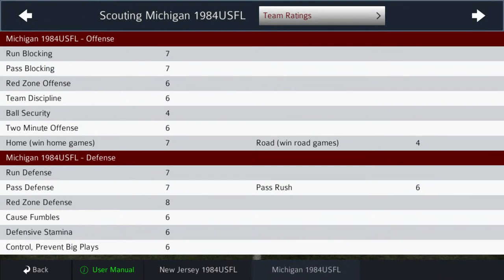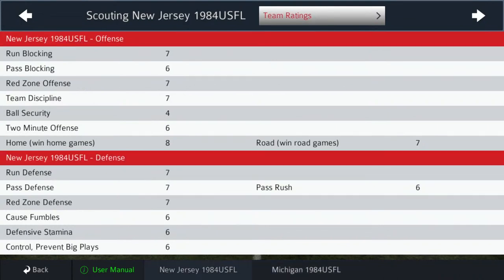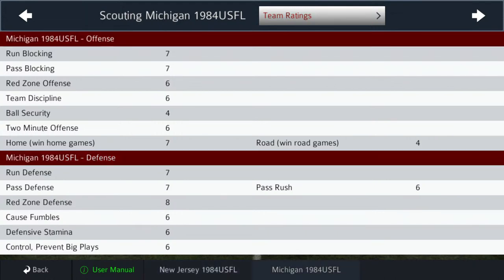Starting with the visiting New Jersey Generals: rating system one through nine, one being the worst, nine being the best. Run blocking seven, pass blocking six, red zone offense very good with a seven, team discipline very good with a seven, ball security not so good — below average with a four, two-minute offense above average with a six. On the road they're a seven-rated team. Run defense, pass defense, red zone defense all sevens. Pass rush is a six, causing fumbles, defensive stamina, controlling big plays all sixes.